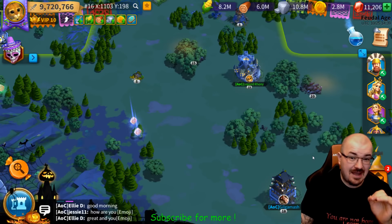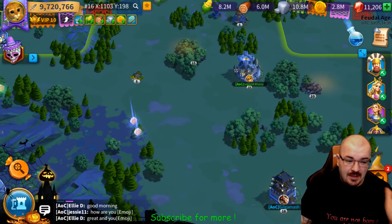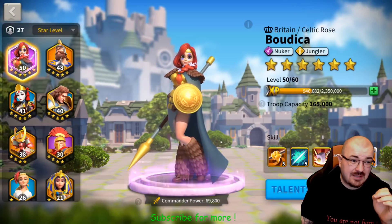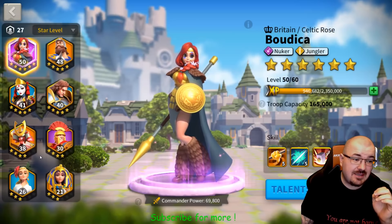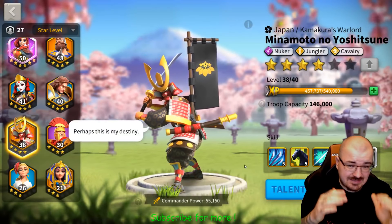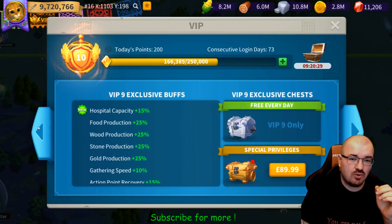Minamoto — or however you'd like to call him. Before I go any further, I would like to mention that he is a VIP commander. That means the only way you can obtain his sculptures is by purchasing the VIP bonus chests.